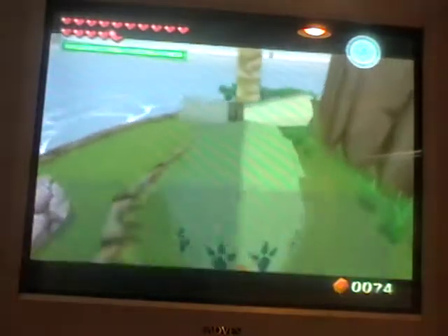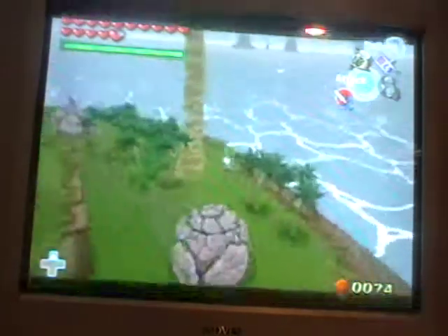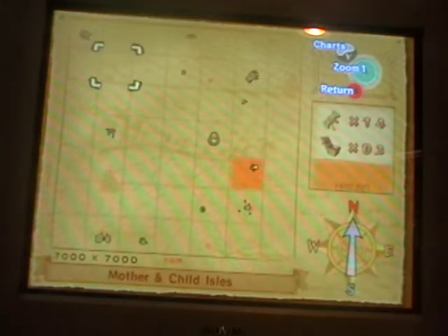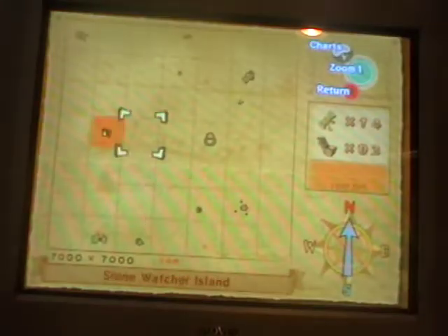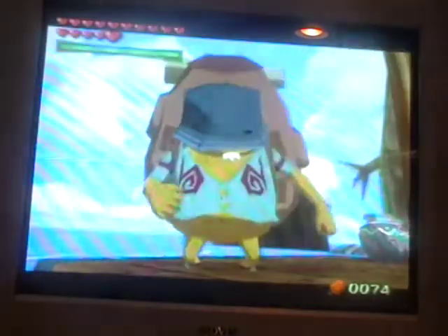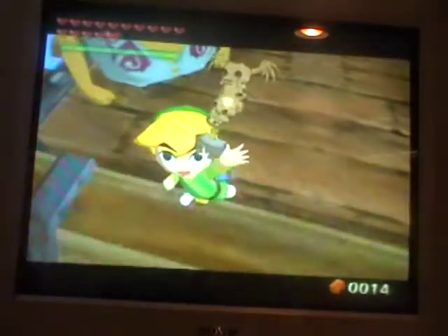I'm not sure how long this video is going to be — maybe pretty long. Our next destination... actually, I made a mistake — we have to be at Great Fish Isle, sorry. Now we're supposed to give him the fountain idol. 60 rupees, and with that we got the skull tower isle idol — looks kind of creepy.